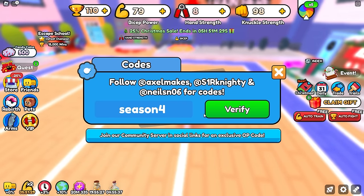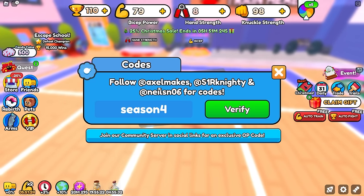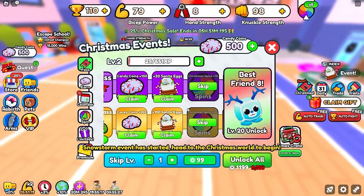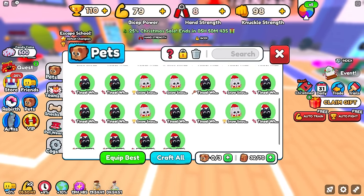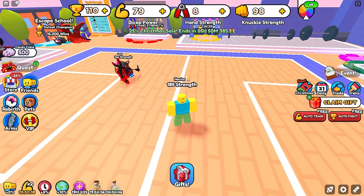The next code is 'season 4', which gives you plus 500 season XP and a surprise — not really sure what the surprise is. That gives you some season XP for the season over here, and we can go ahead and claim some of those for free pets already.